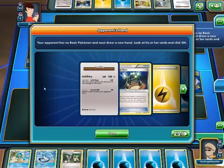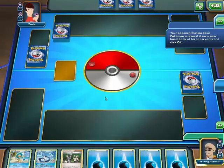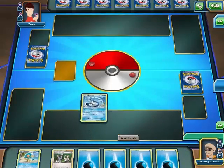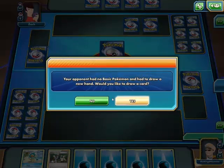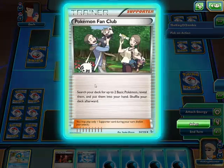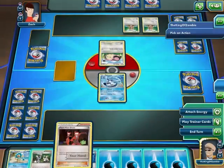Look at their cards and click okay — so I get to see their hand. Their new cards — that's interesting. I have Lickylicky and a trainer. They're getting rid of them. I'm starting with Articuno. What's he starting with? Oh, I don't get to see now. This is getting more complicated. How come I don't have my old deck? This is weird — this is how my old deck evolved.